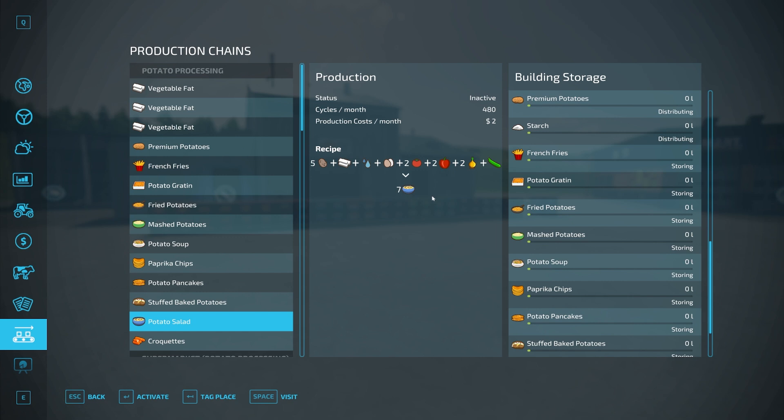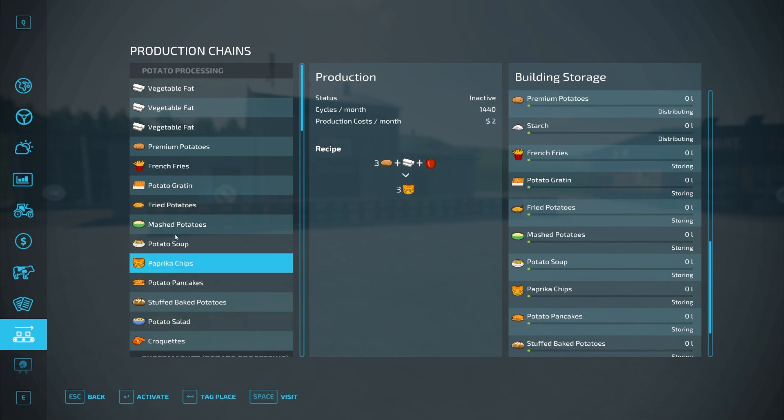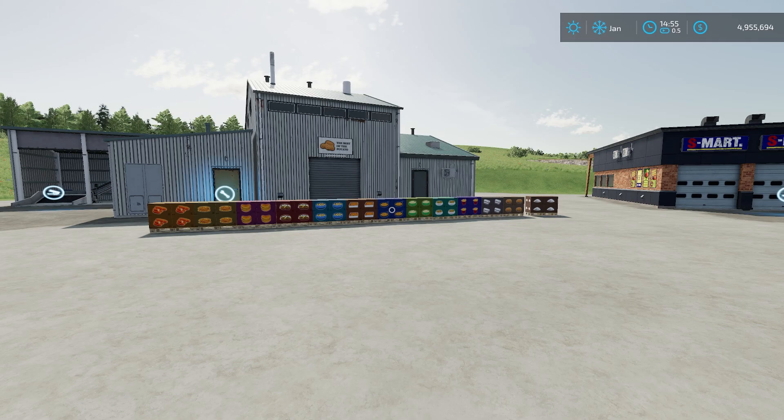Versus potato salad, which requires all this to produce and only runs 480 cycles per month — 480 times 23.19, you're still making just over $11,000. But that cycle could depend based on the day and other factors. That's just a rough idea of how much profit per production cycle you're going to make. I'm taking the cost of the inputs and subtracting it from the output sale to calculate profit.